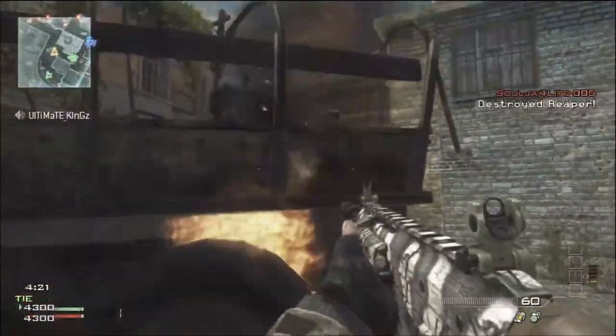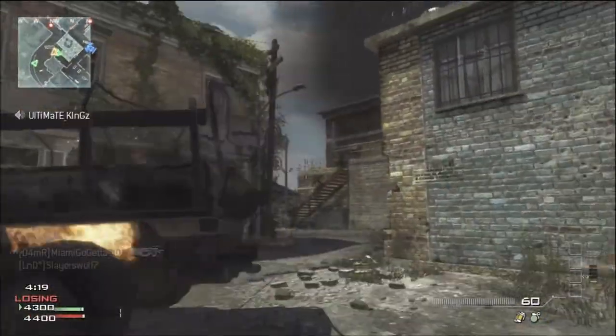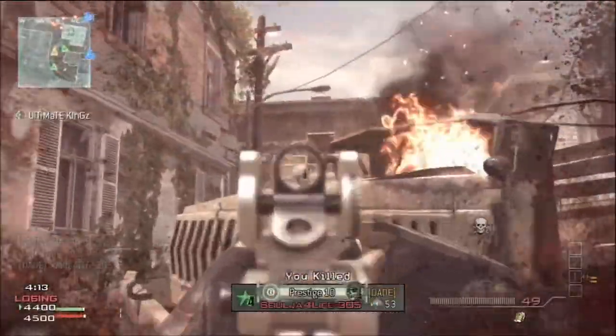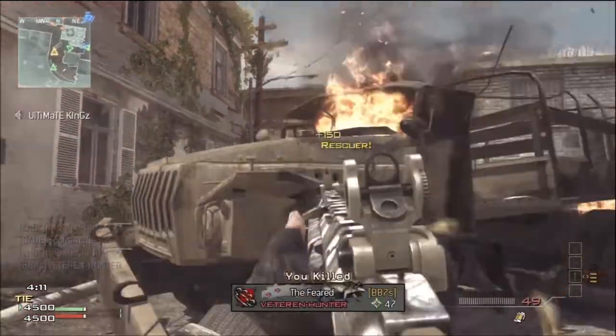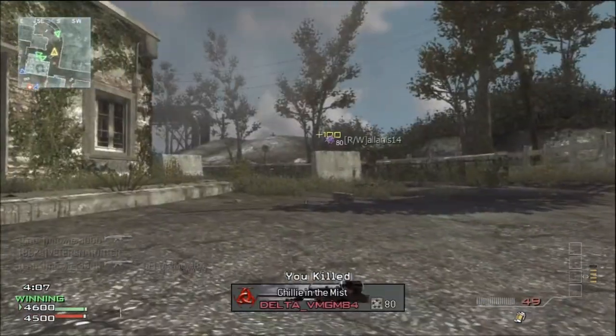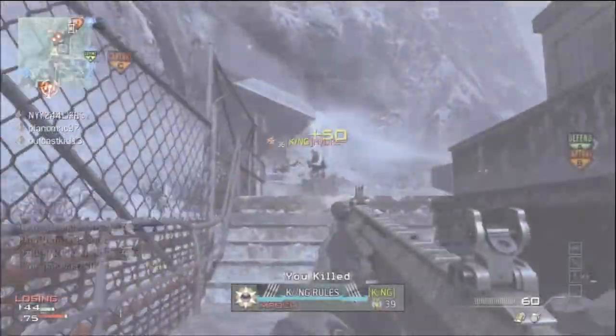Fallen is considered by some to be a sniper map, but the ACR can really take control here, especially with the Assault package equipped, allowing you to wreak havoc on your aggressors. It's a very open map with quite a few sightline disruptions. Other than that, you can easily keep your enemies at a distance, and unless they have a sniper, they won't be able to do much.